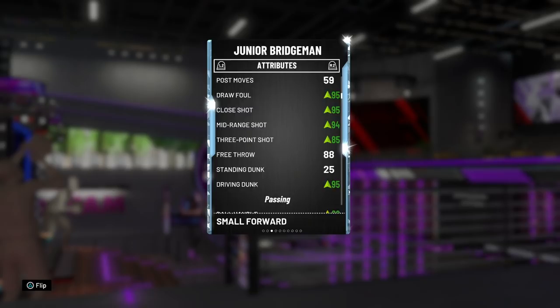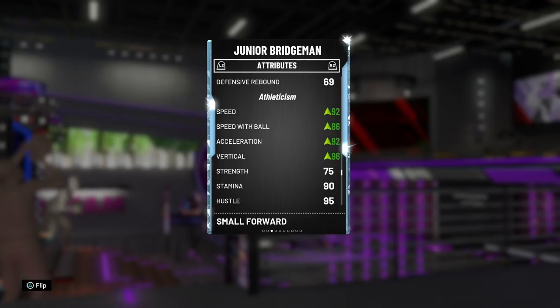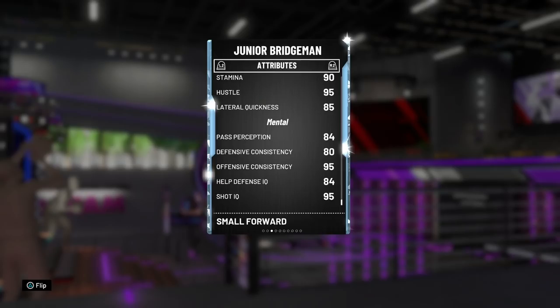He's got a 95 driving dunk and actually has higher tendencies than Latrell, so I'm expecting this man to catch a couple bodies this gameplay. 89 ball handle so he can speed boost, decent passing. Defense is not too bad at all — 80 steal, 85 perimeter. Rebounding is nothing we really care about. 92 speed and acceleration on a small forward is amazing.